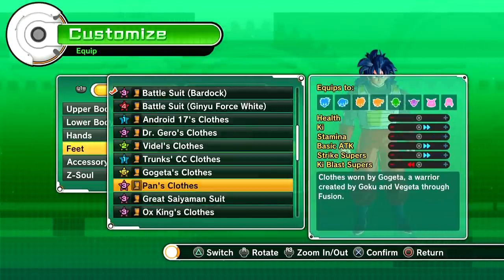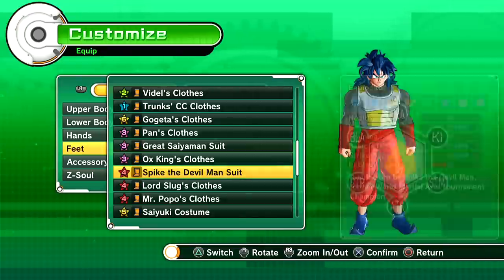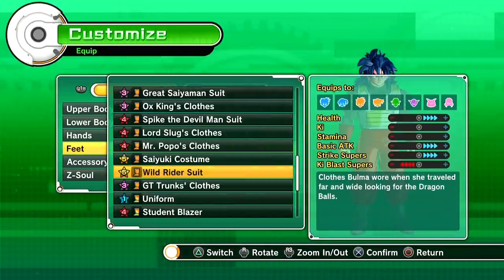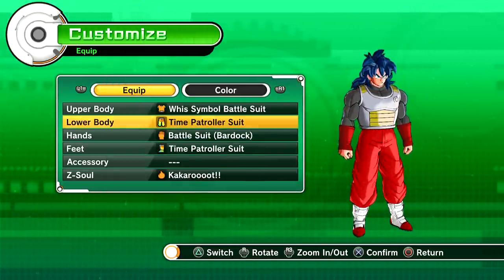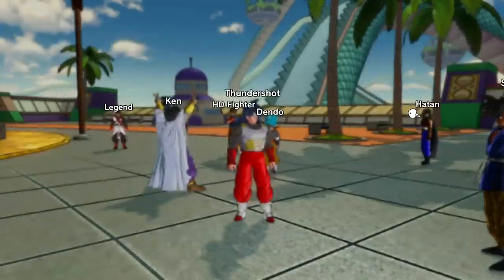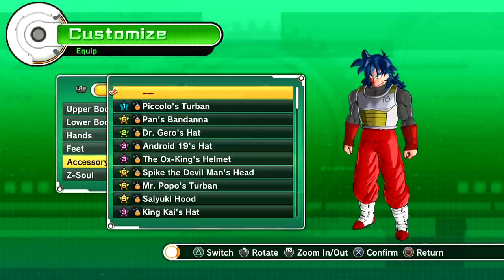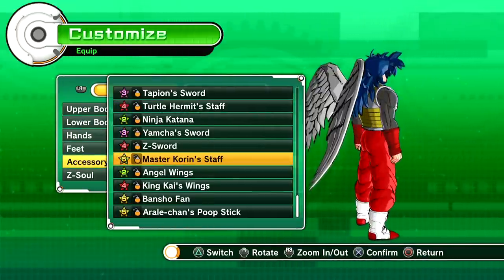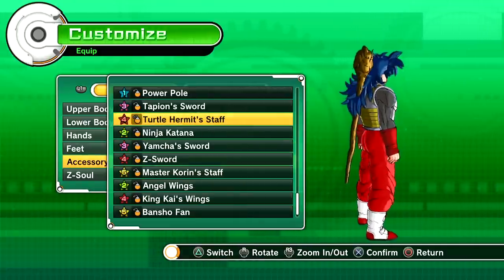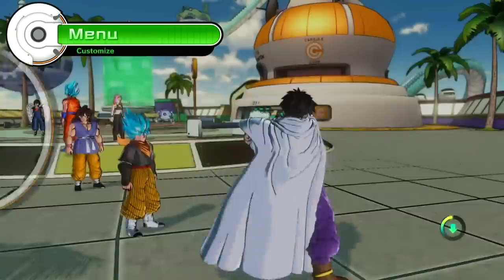We're going to redo our character here. As long as it doesn't affect basic attack or strike supers — Bardock Battle Suit. I'm probably going to ditch Mira's top for something else. It doesn't look too shabby; don't get me wrong we've looked better, but it doesn't look too shabby. Let's see if we can find some better boots. I got a new sword — not the ninja guitar — I got Tapion's sword. We'll rock Tapion's sword for a while, and I still like the Z Soul Kakarot.